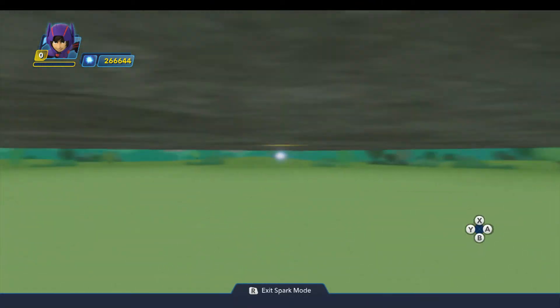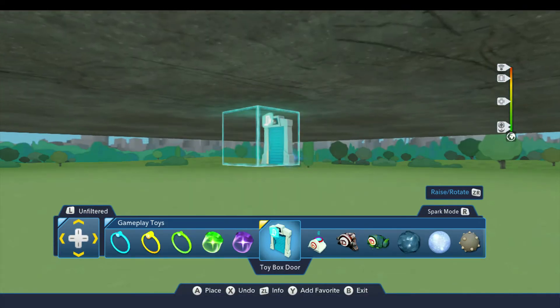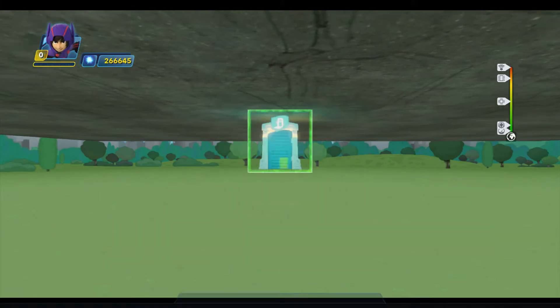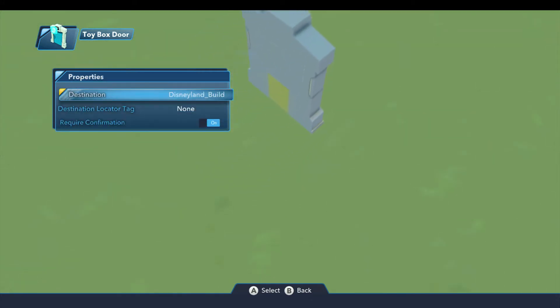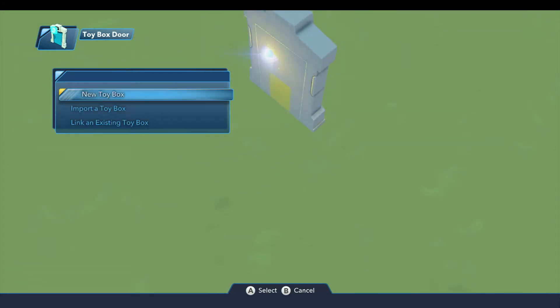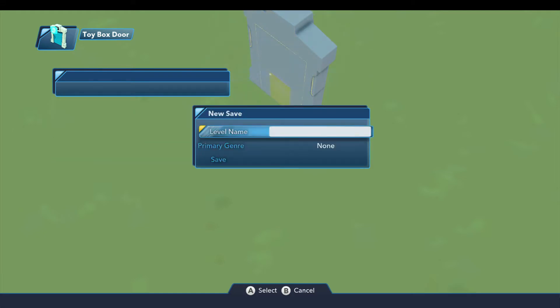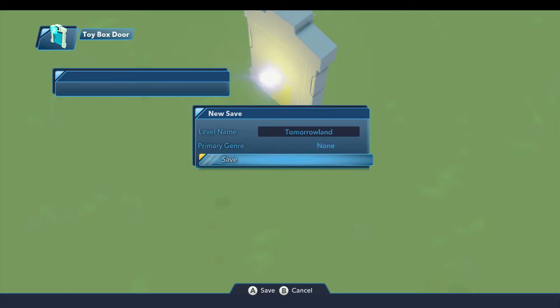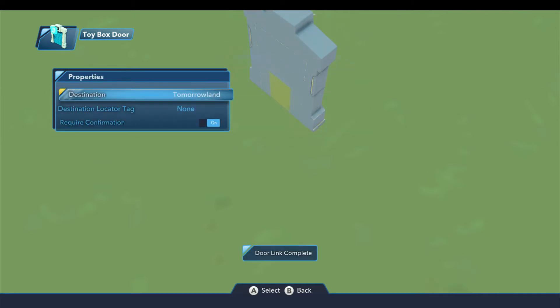And then we're going to need a toybox door, so I'm going to come down underneath the terrain. We'll go ahead and put our toybox door down here, and we'll open up the properties for it. For the destination, we're going to create a new toybox — an empty toybox. And for the name of it, I'm going to call it Tomorrowland. I'm typing that in on my Wii U panel here. And we'll save it. That's linking the door, and now that door will take us there.